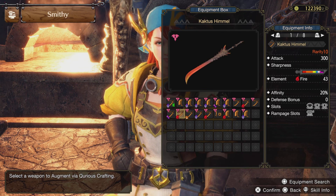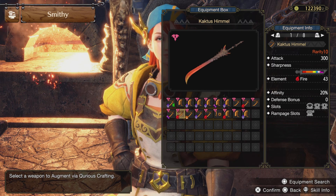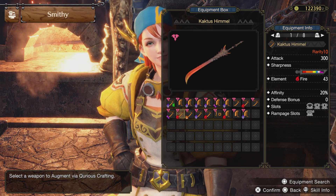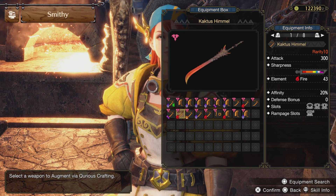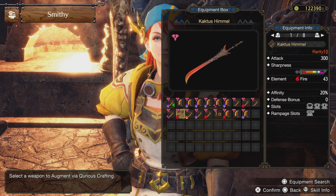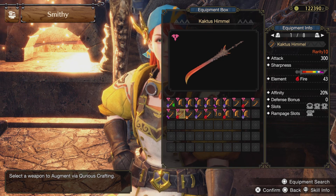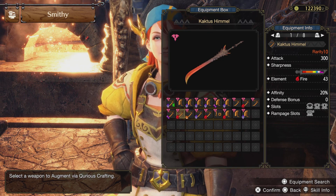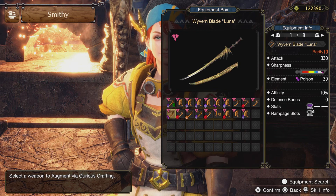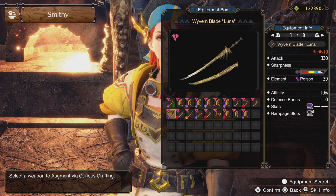We also gotta give a shoutout to Katis. Base 300 raw attack. It has a guaranteed purple sharpness but it doesn't last long, even with Handicraft. To solve that, just add Sharpness Boost. It has two 1-slots and a big 1-4 slot, and its rampage slot is a level 3. Simply add the Daora gem with it and you'll be good to go. With the Wyvern Blade it's basically anything goes, unless you want to run Magnamalo's Soul with it.